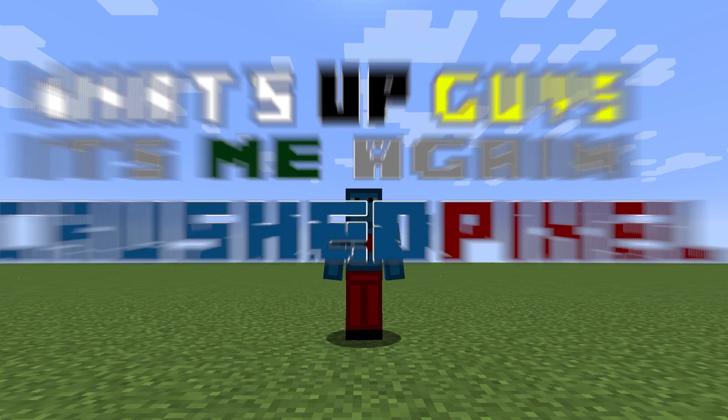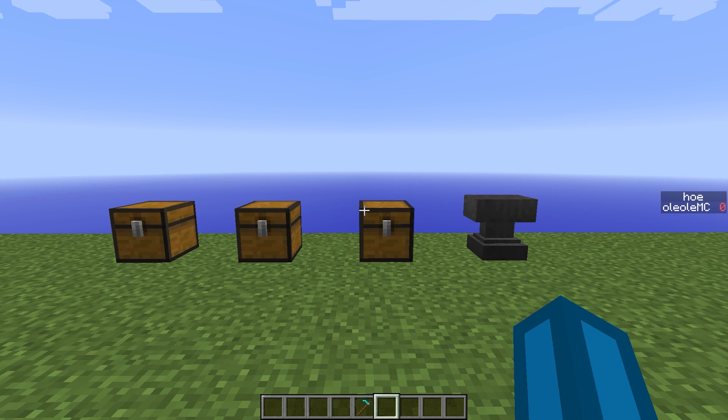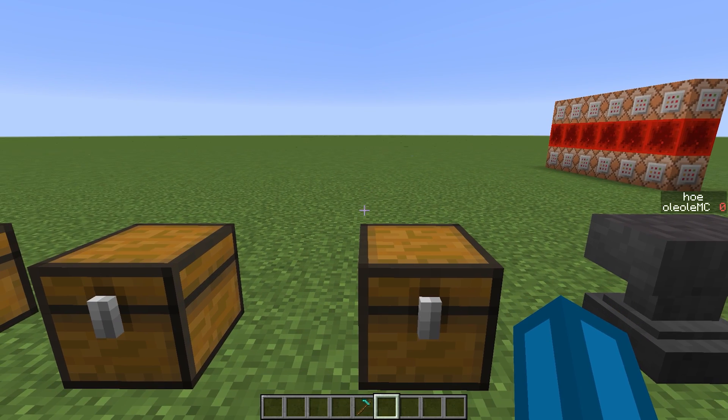What's up guys, it's me again, CrushedPixel. What I have for you today is an MCEdit filter which allows you to test whether a player has a specific item selected in their inventory.